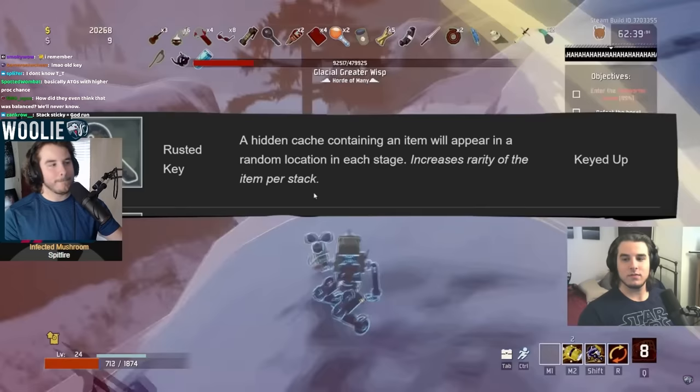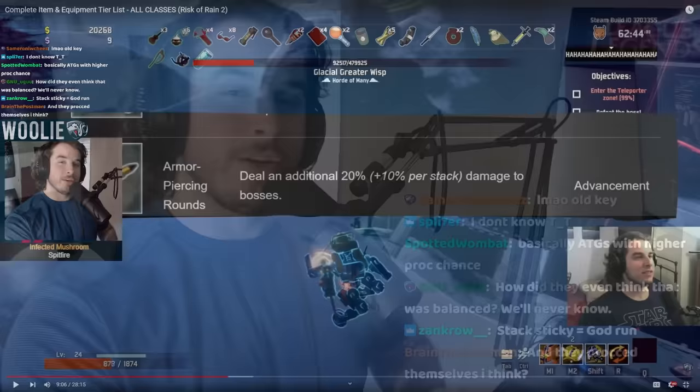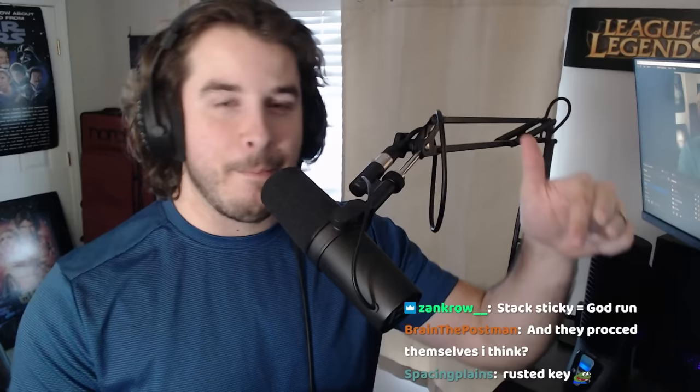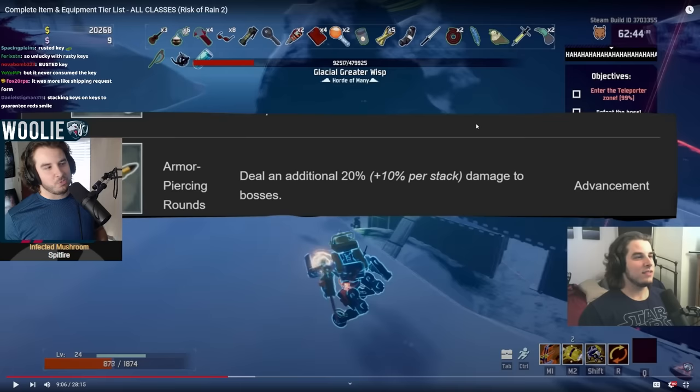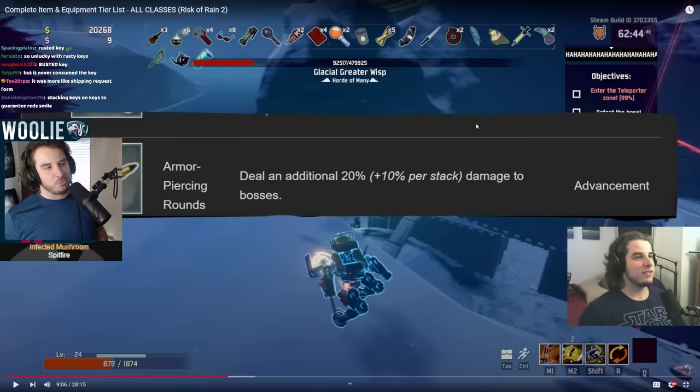Rusted Key — C tier. It does something — it gives you a lockbox, which can give pretty much any item. Interesting thing: Rusted Key was way different back then. It gave you just a regular chest's worth of loot, so you'd most likely get a common item. And the yellow glow around the lockbox did not exist back then at all, so it was pretty hard to find. You just got a regular chest worth of loot — so it was pretty bad. C tier was a fair rating.